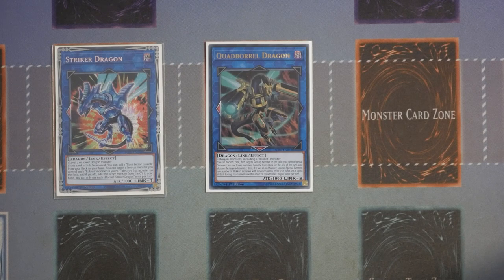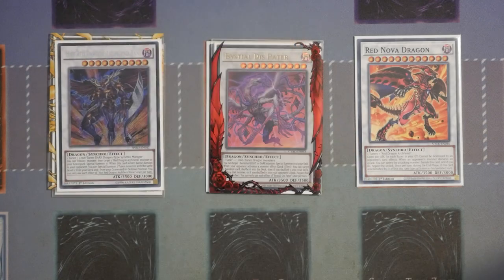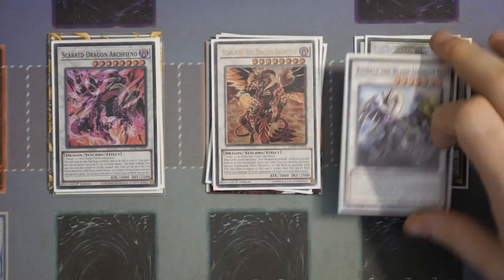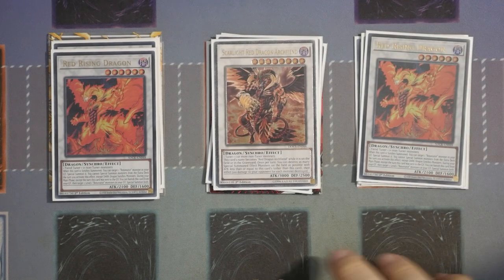For the Synchro Monsters, going high to low: Red Nova Dragon, two Dispater, one Bane, one Abyss, two Red Dragon Archfiends, one Scarred, one Scarlight, one Cooley Belt, two Red Rising. You don't want to rely on Red Rising as much because it does lock you for the entire turn, so you want to be able to play things a little differently and utilize Borrowload Savage Dragon.